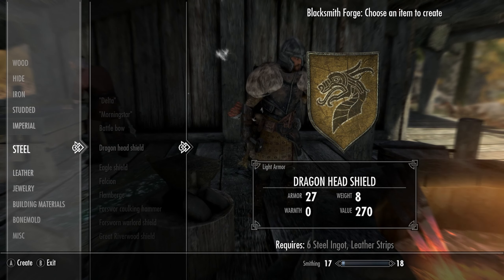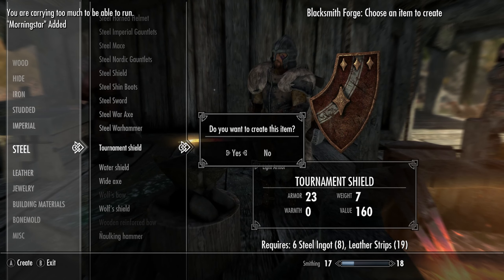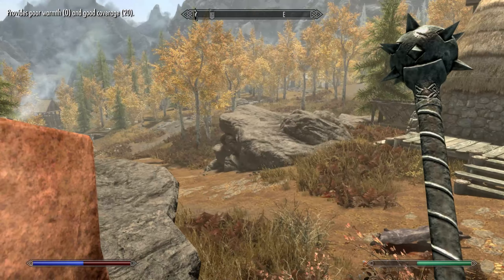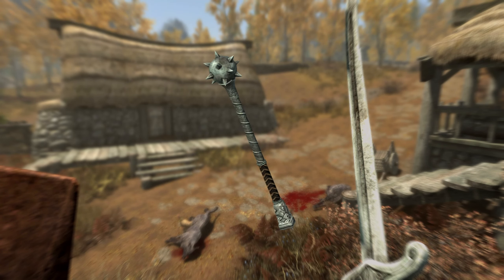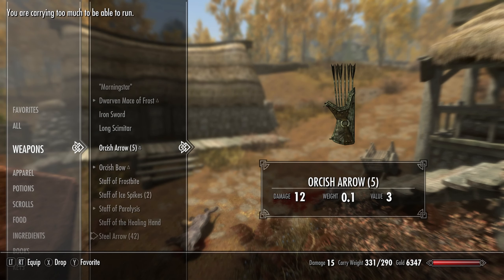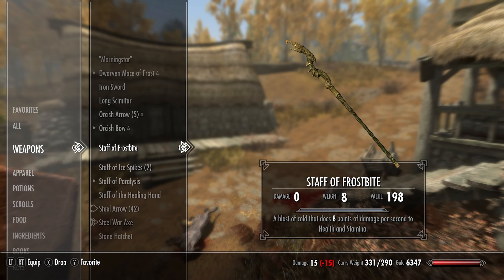I'm also going to throw in Believable Weapons as an honorable mention. If you want to play the game close to vanilla with slight mods for a more refreshing feel, download Believable Weapons — it gives the vanilla weapons a slightly alternate appearance. But if you want to change things up a lot more, go with Forgotten Weapons.